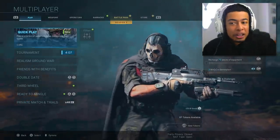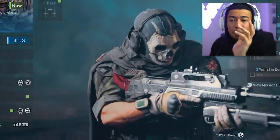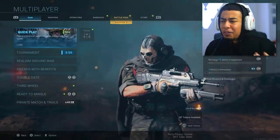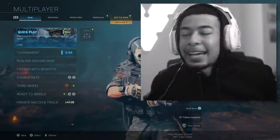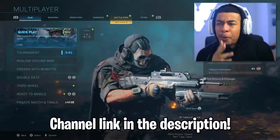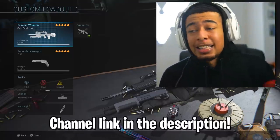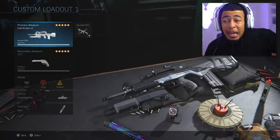You have to be max level in Season 2, which is pretty new to be fair. Once you get to level 155 you unlock the Code Breaker weapon. Since it's max level on level 155, clearly I'm not on my account — shout out to my man Roe Forever for letting me on his account to use this rare variant. I believe he's the first person to actually get to max rank to be able to unlock this variant. Shout out to him — that's how rare this thing is.